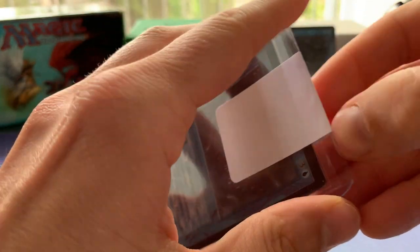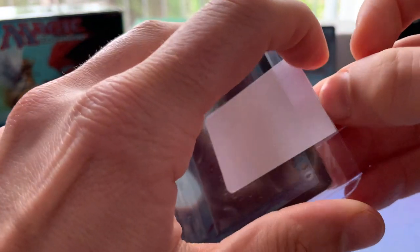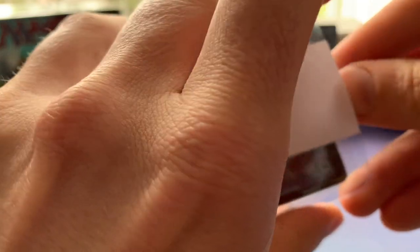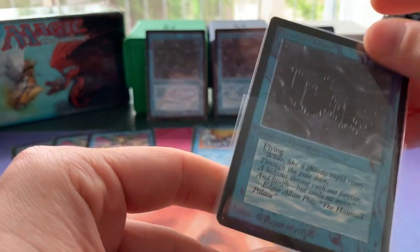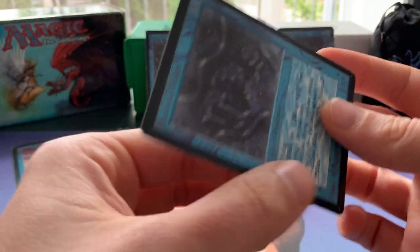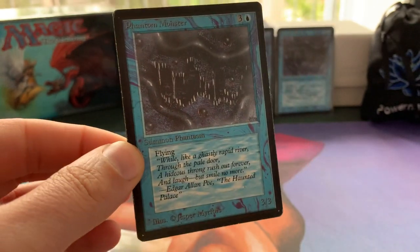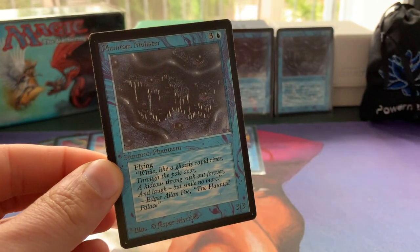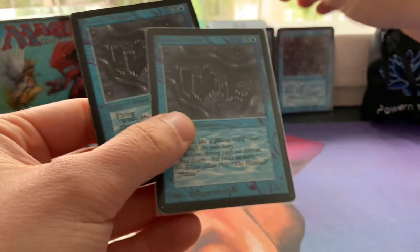And if you've been following the channel, then you know that I've been working towards a beta blue flyers deck, and I want to play with four of these. And this is number four. Let me just get it completely out of the sleeve. This is a beautiful 3/3 flyer for four. Really sweet. And it fits my playset.